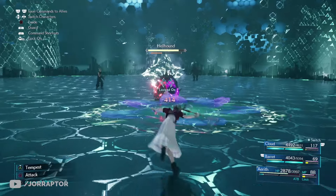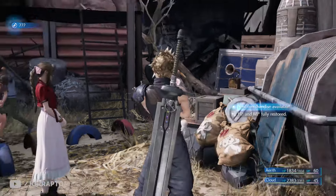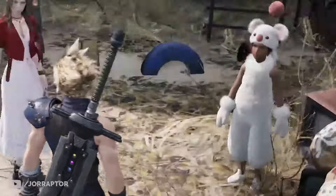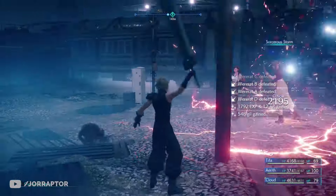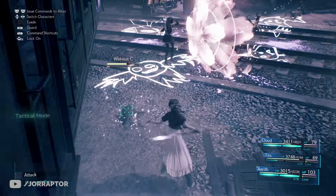The Silver Staff is a weapon you can buy from the Moogle shop in chapter 8, but you can miss it if you don't do any of the side missions in that chapter, since the shop only opens with side mission progress. It has the Sorcerous Storm ability that deals damage to multiple surrounding enemies if they stand close enough.